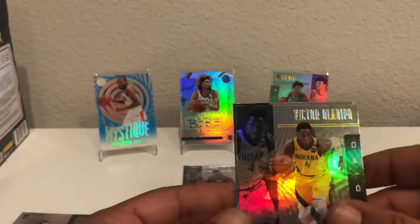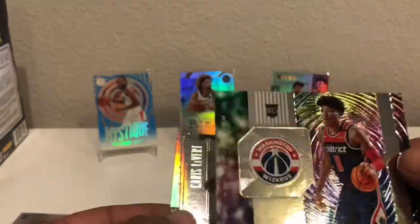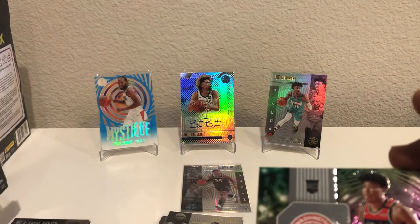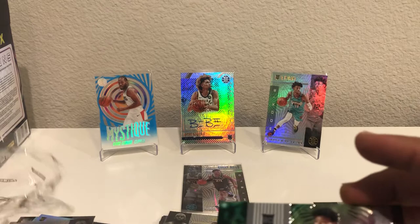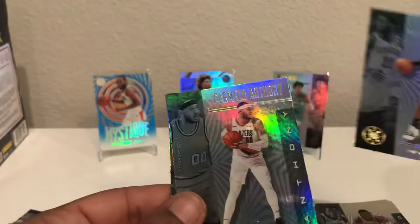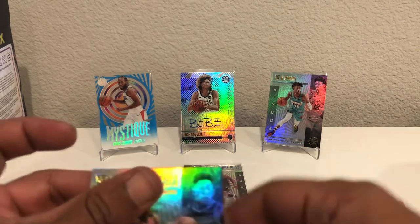LeBron James always gets sleeved up. Victor Oladipo, and we got Rui Hachimura in the Instant Impacts — nice. That one you can barely even see the Instant Impact; this card feels a lot thinner than the other ones. Why is this a thinner stock? Maybe this is a base and the other one isn't. We'll figure that out at the end of the video. Coming up — Karis LeVert again, another Anthony, and Admiral Schofield like last time too. Watch out for the collation.